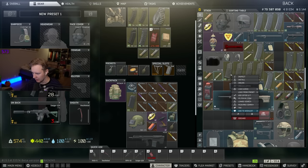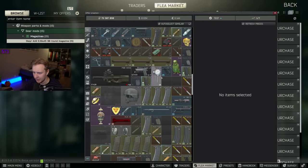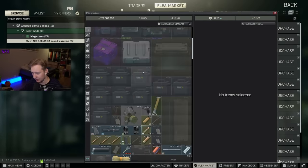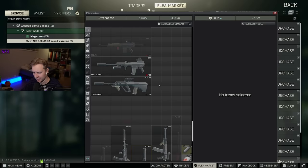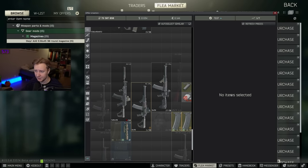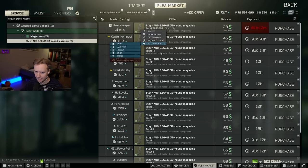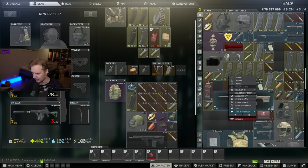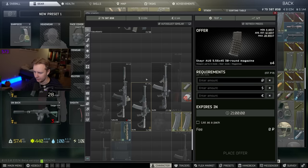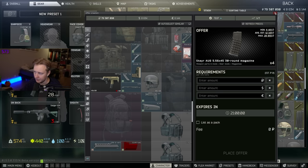Another neat thing is that whenever you filter by item and add something — like when you want to sell something — it doesn't refresh your table, so you don't have to scroll down all the time. So let's say you want to sell items at the bottom of your stash — you can sell them one by one and the table will stay there, which is also neat. You can also refresh the items if you want to.